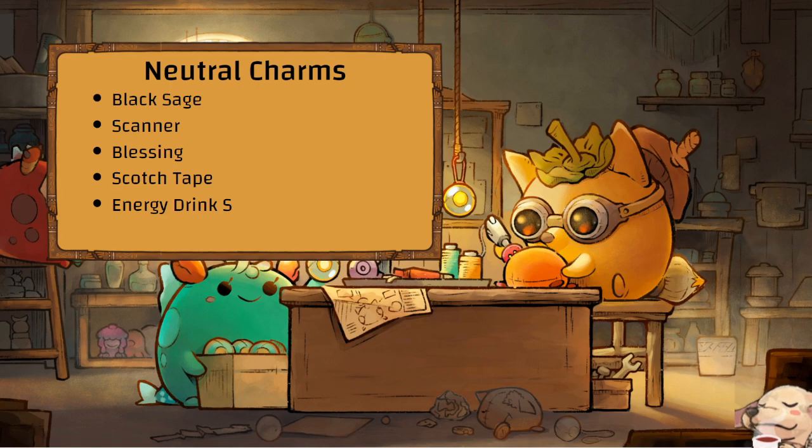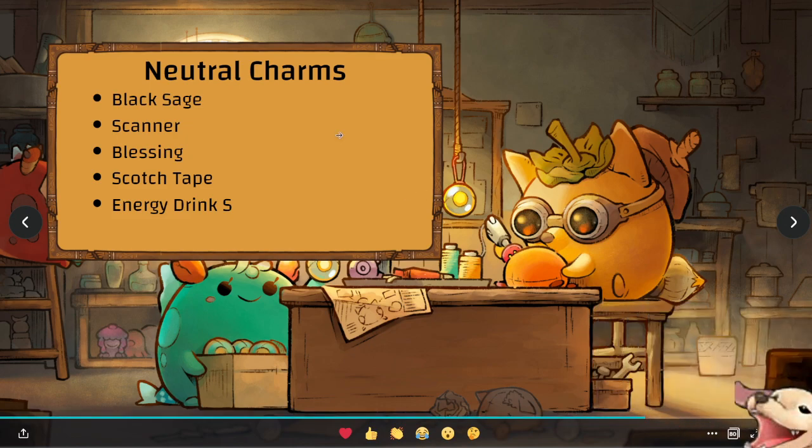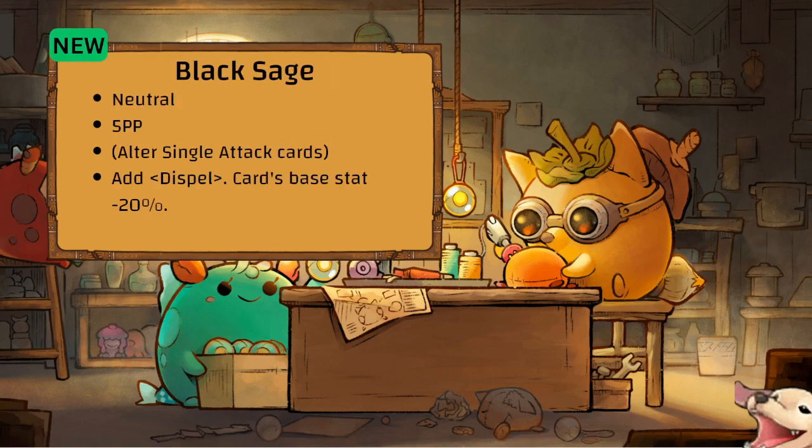Finally making it to the charms section — neutral charms. Black Sage is new: Neutral, 5 PP, Altar — single card adds Dispel, base minus 20 stat. Any card can now be an Oranda — removing 6 buffs or 6 turns of buffs. Removing 6 feathers on an owl is basically a death sentence. It's 5 PP, deservingly, because it's a strong effect.